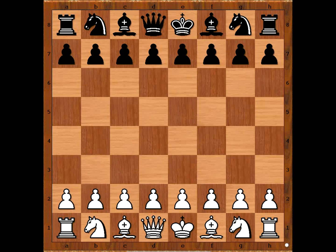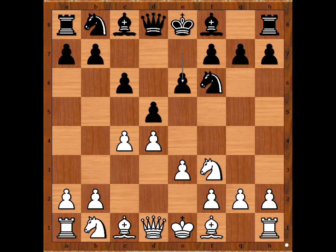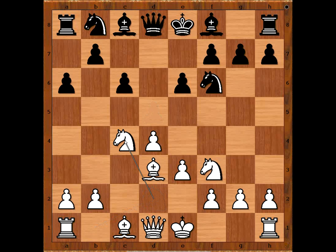Alexander Alekhine had the white pieces and he started with d4. Fritz Saemisch played knight to f6, c4, c6, knight to f3, d5 — going for the Slav Defense. e3 — this is known as the quiet variation. e6, bishop to d3.